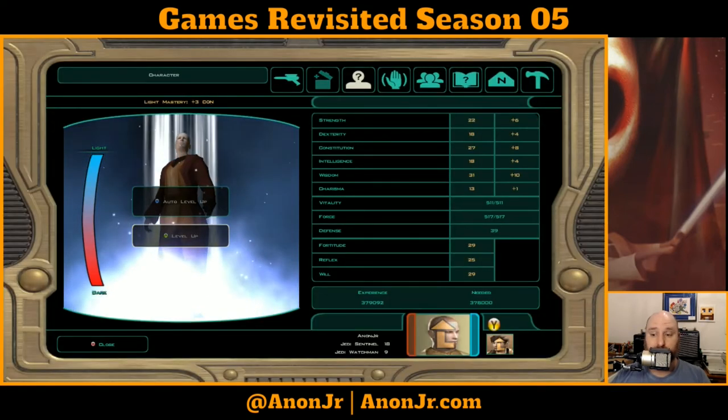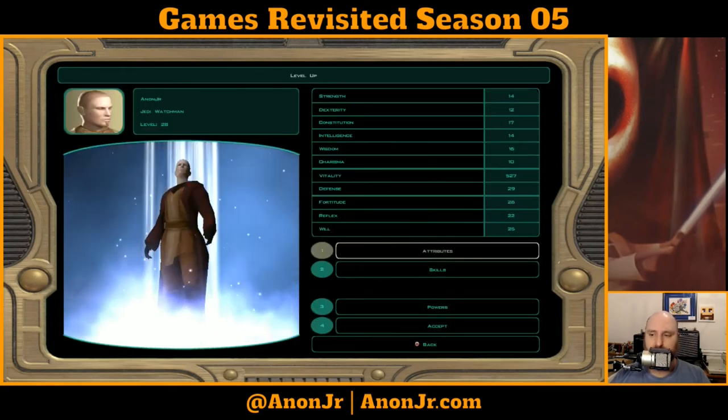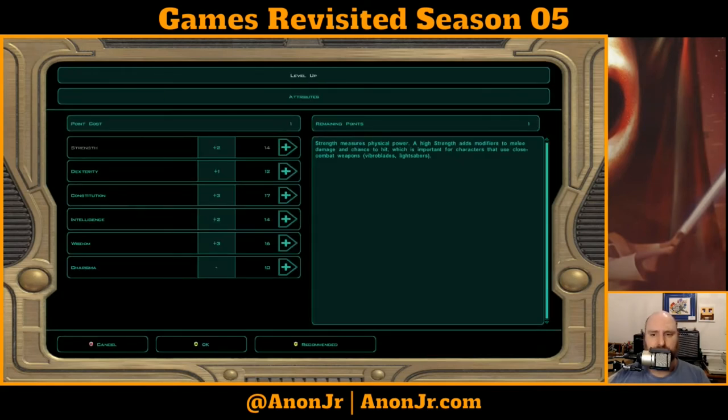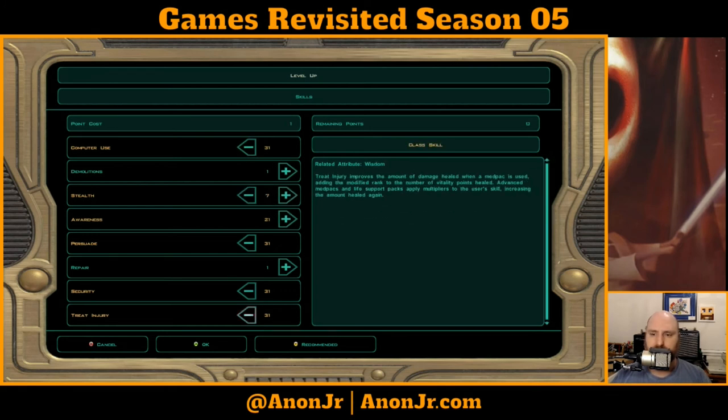I got some levels, probably from all the bonus XP that happened earlier. Attributes — yes. With Constitution at 18, that means I can install the top level implant, so I can look at some of the D-Packages and install those. True Injury, Security, Persuade, Computer Use, and Stealth.